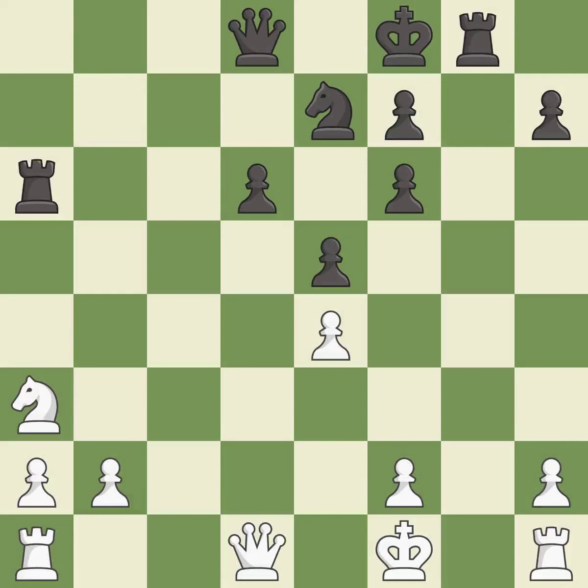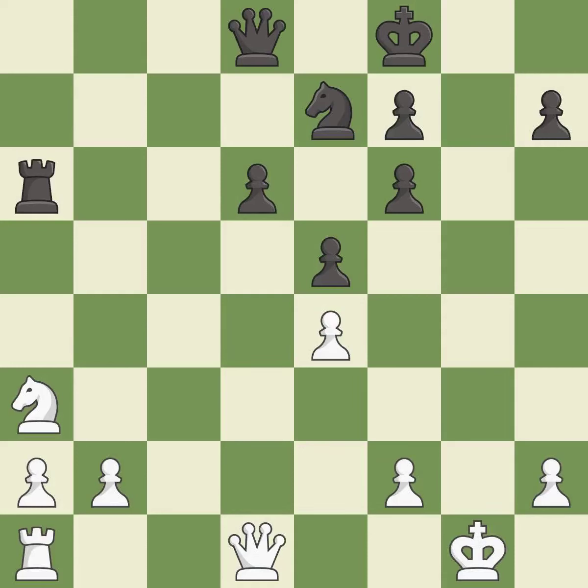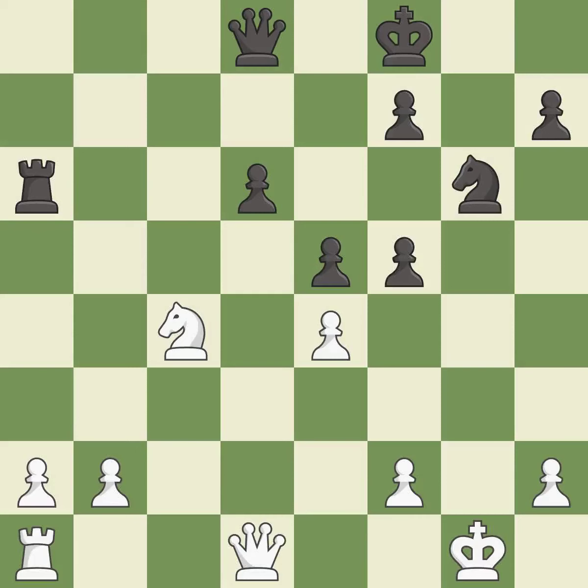Recaptures — it is best. This fights against the opposing rook for the open file. This maintains the balance in material with a good trade. This threatens to take an outpost with a knight, but only one move worked there and this wasn't it. This ignores an opportunity to threaten winning a pawn — it is a mistake. This allows the knight to control more squares. This threatens to push a passed pawn towards promotion — it is best. This threatens to take an outpost with a knight; this allows the opponent to take an outpost with a knight — it is an inaccuracy.